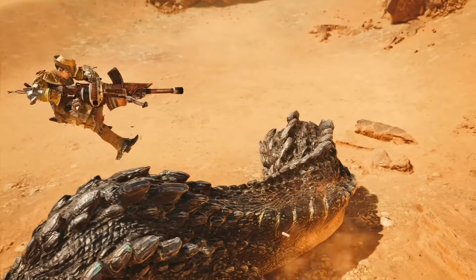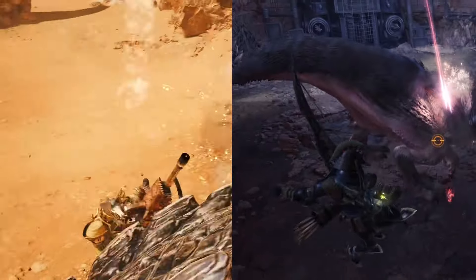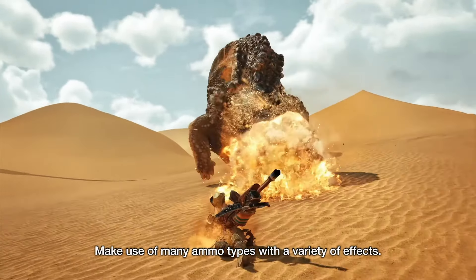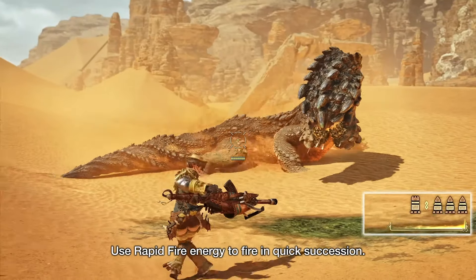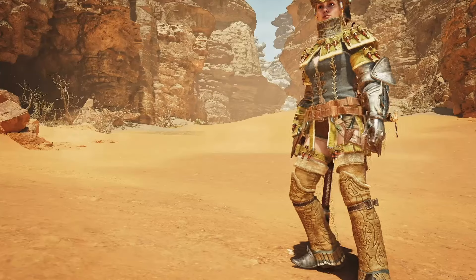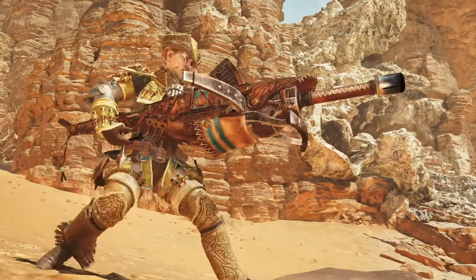The move they do when jumping off a monster reminds me a bit of World's Bow Shot after doing a clutch grapple to tenderize parts. You only seem to get one mine this time around, but three focus shots. The focus mode sounds like it's a charge shot, which makes me wonder if the focus skill could affect that. The real question I still have is if the rapid fire mode fires whatever ammo you had equipped, or if this has its own ammo type, kind of like the switch skill in Rise.